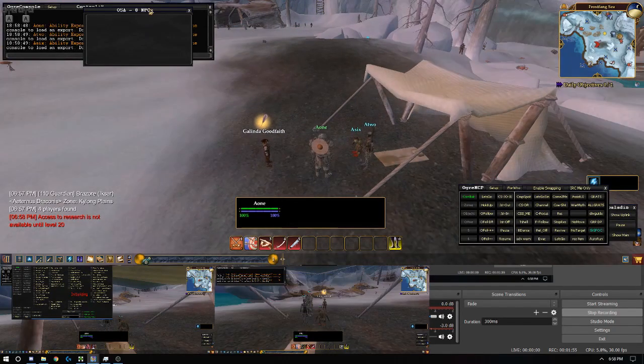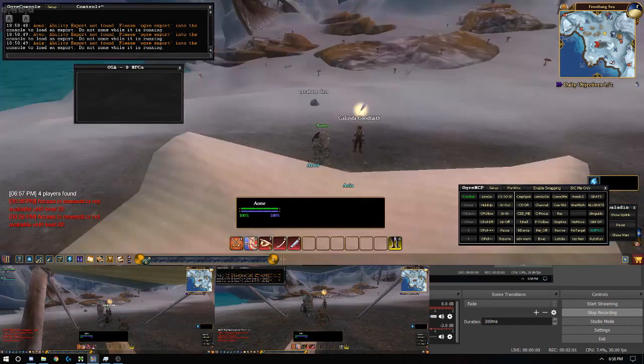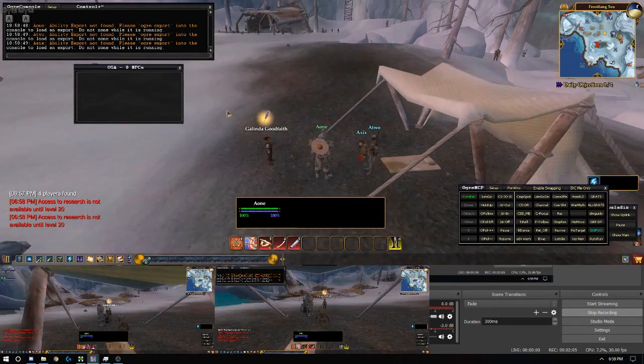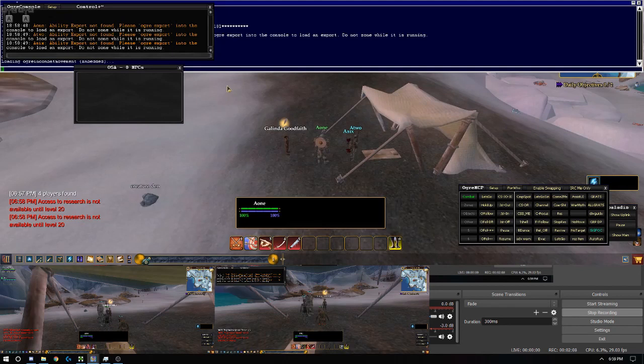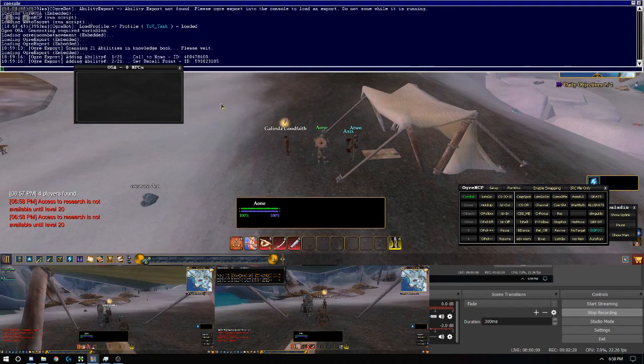You notice some things pop up. It says Ability Export Not Found. That's because these are brand new characters, and Ogre does not know what spells or abilities they have. So we'll pull up our console again with a tilde: Relay All Ogre Exports. Just like that — it should not take very long, considering they don't have that many abilities.